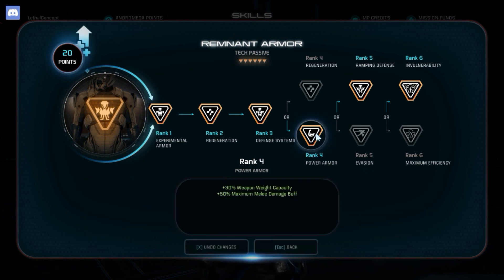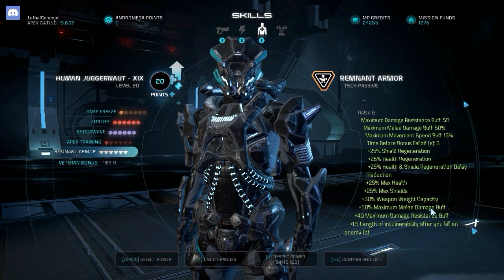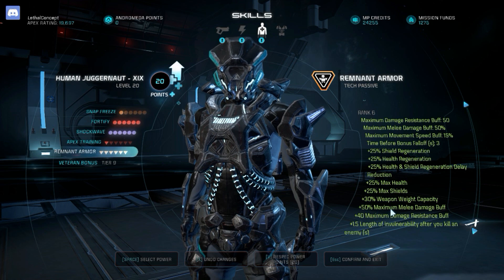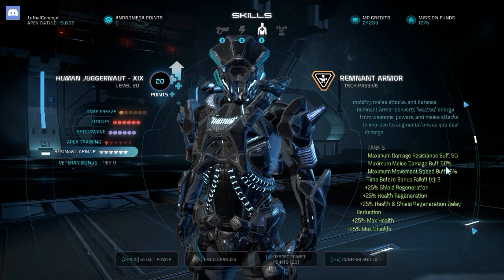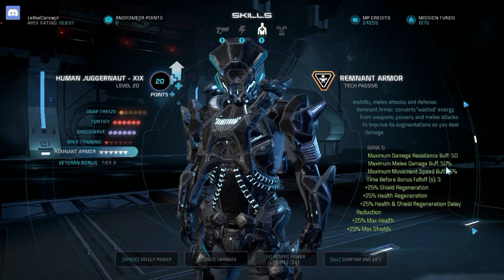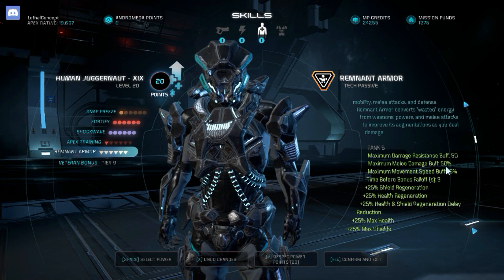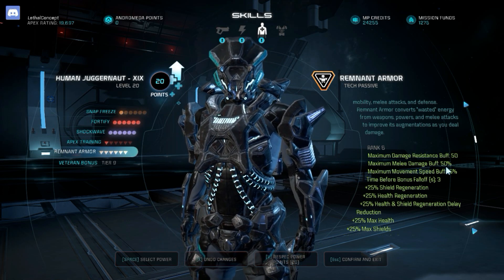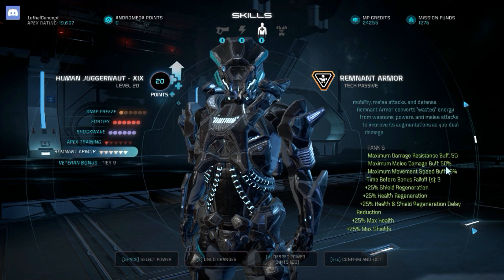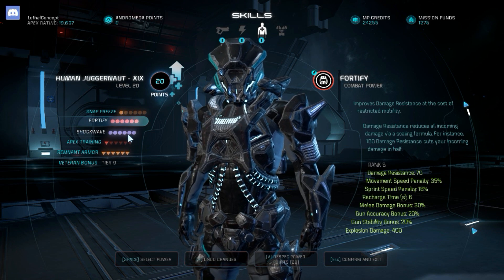With ramping Remnant Armor and the extra melee damage bonus — about 100% from the plus 50% melee damage buff stacking with another 50% — plus Juggernaut Shields as equipment and shotguns with melee mods giving an extra 32% melee damage increase, plus Striking Hearts consumables, you've got a massive melee damage output.